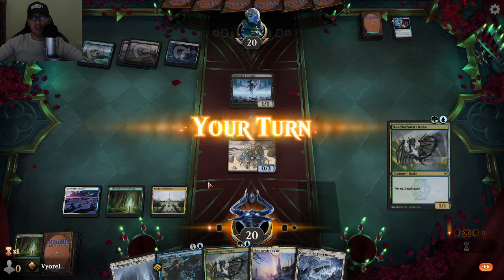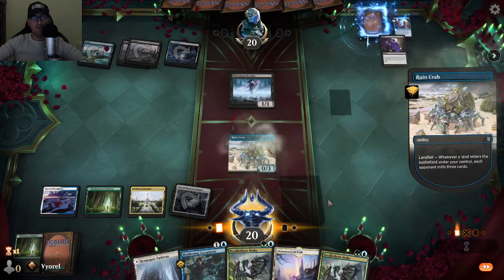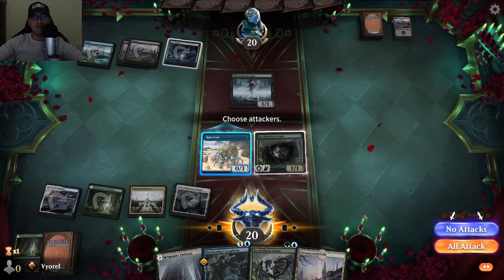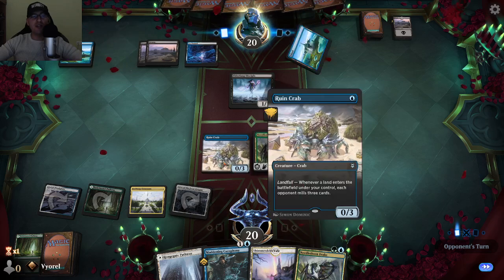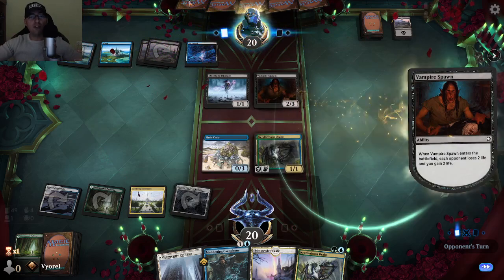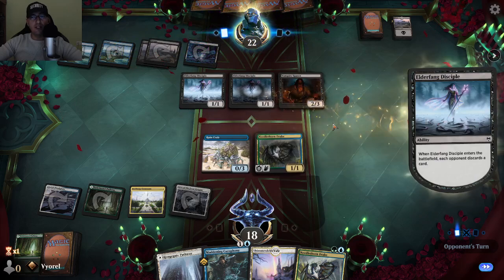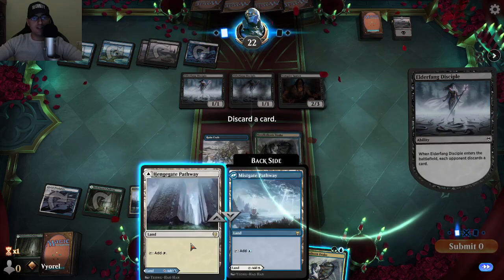I go with white, then summon Needle Thorn Drake — a flying creature with deathtouch, giving me lots of protection. You can start to understand my strategy: I'm using mill combined with deathtouch creatures. The deathtouch creatures let me properly defend against my opponent's creatures while the mill strategy chips away at their deck.